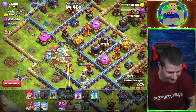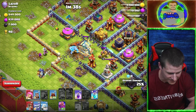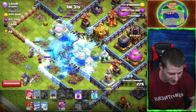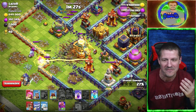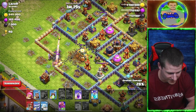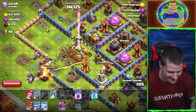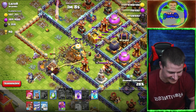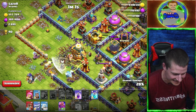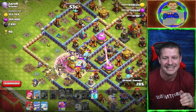This is so annoying. I hate that. Why is this so complicated? Why am I having such trouble? Take it out. Come on, Super Giant. And now I've got... Rage — take it out. This is such a fail of a raid.